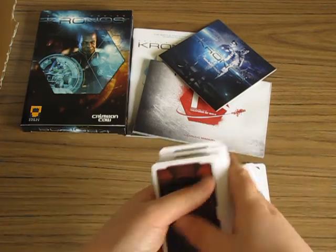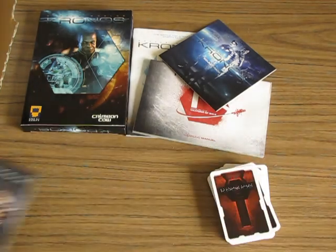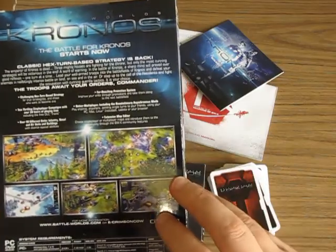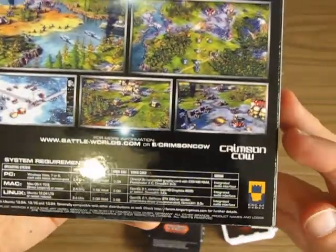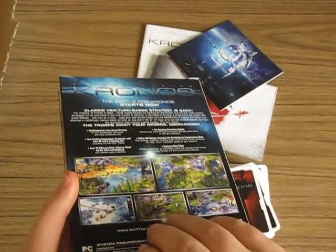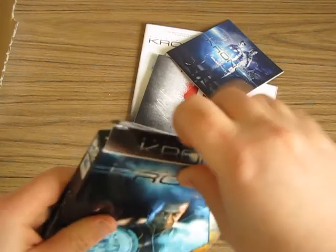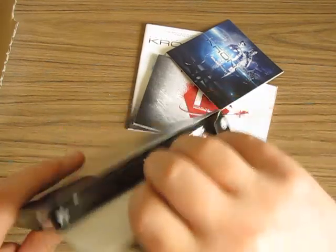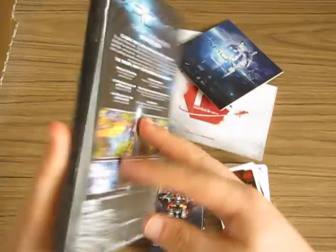The box itself has system requirements listed on the back. You'll notice that we've got Windows, Mac and Linux support on the disc here, which is nice. The Linux binaries on the disc are in .deb packages, so if you run something other than a Debian derivative distro, you'll probably need to manually extract those to install them. But that's not a big process.